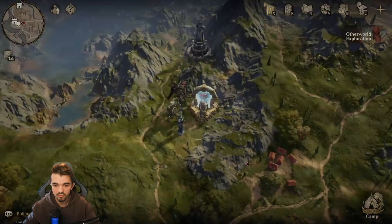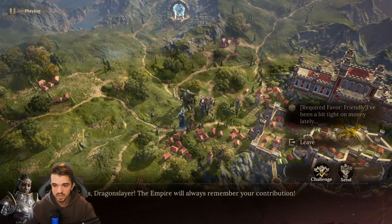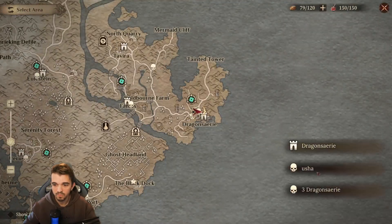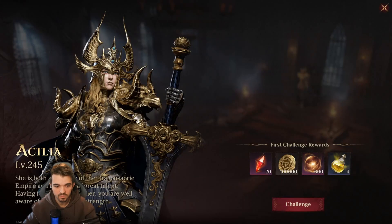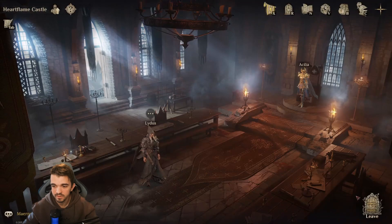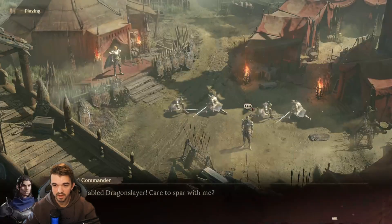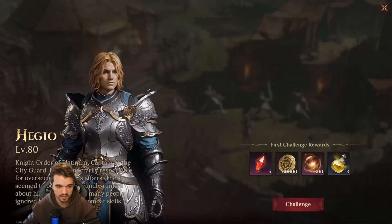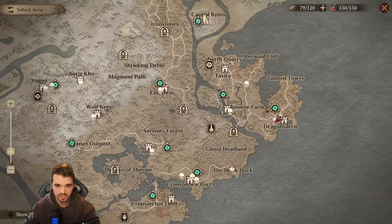Next spot, we go here — fast travel to this spot. We can find some more here: we have Usha outside, level 95. And inside here, we have three challenges inside this castle. One we can find inside the Earthflame castle — it's Cilia, level 245. Then if we go to the barracks, we can find the Imperial Commander, level 95. And also Eju — we can fight Eju, which is level 80. That's it from here.